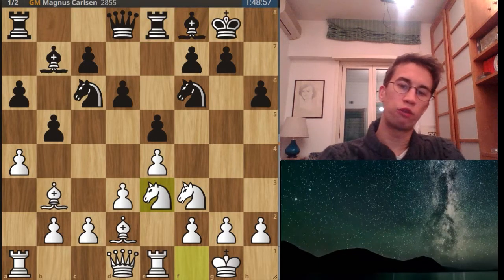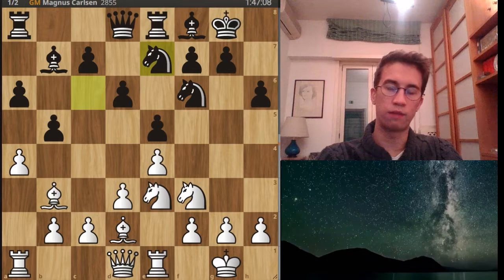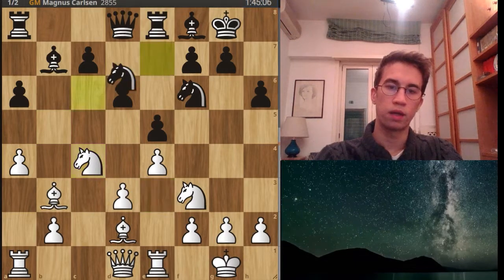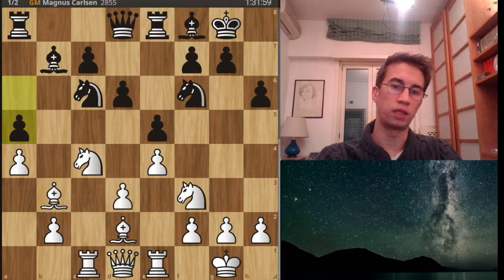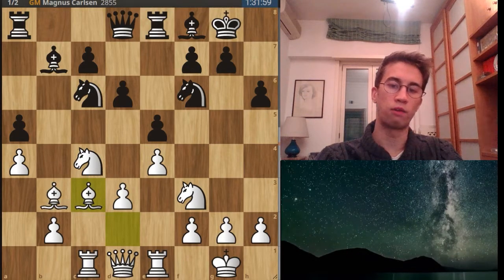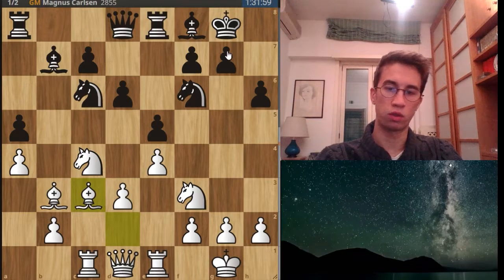Knight e3 by Nepo and now knight e7 by Carlsen. C4, b4, c4, knight takes c4, and now knight c6. Rook c1 by Nepo and now a5 by Carlsen. Bishop c3 — this pair of bishops are really strong; they could be in the future really strong because they aim at f7 and g7 with some typical attacking ideas.